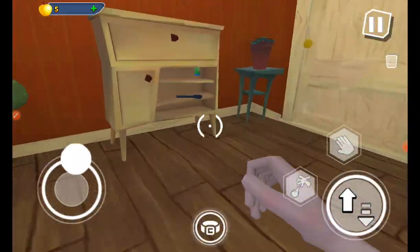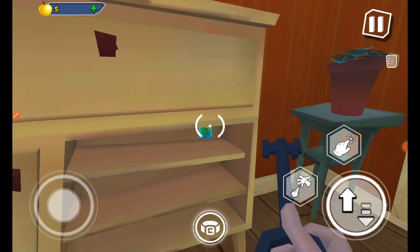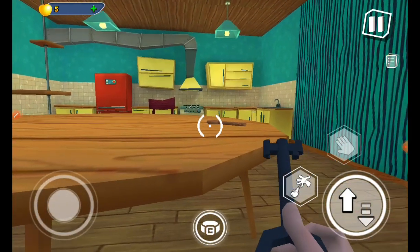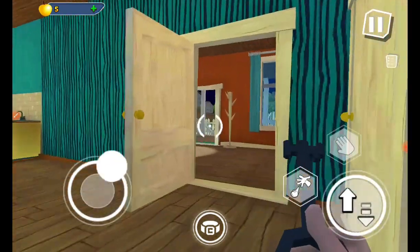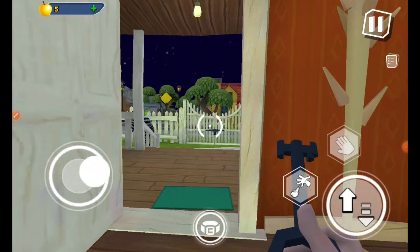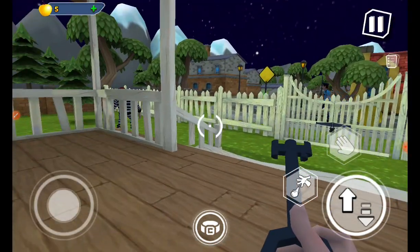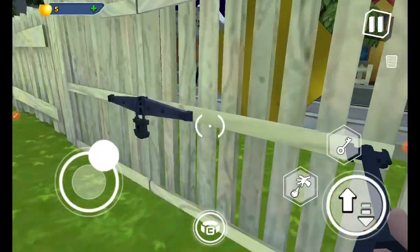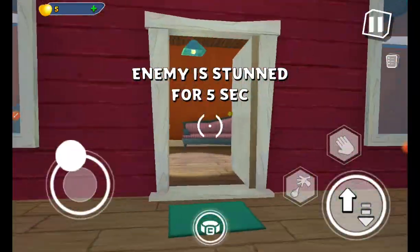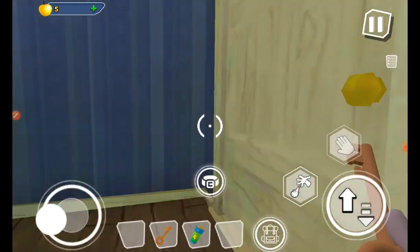Let's get into the house. I have a feeling he's coming. Okay, we need this key. Oh no, there he is. It's basically like the original version of the Hello Neighbor neighbor. Yeet! We have our key.